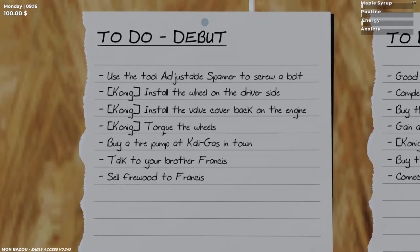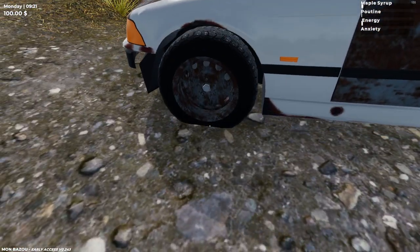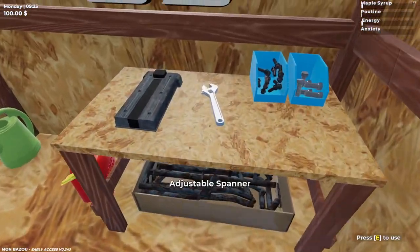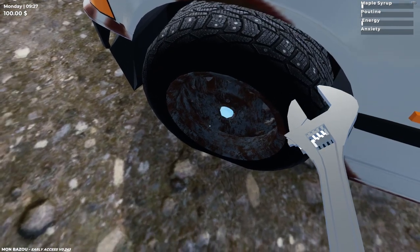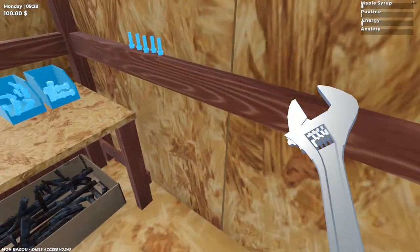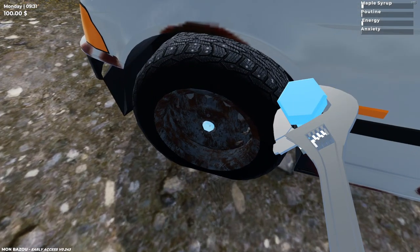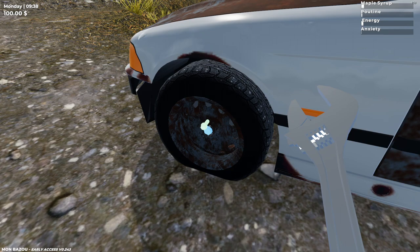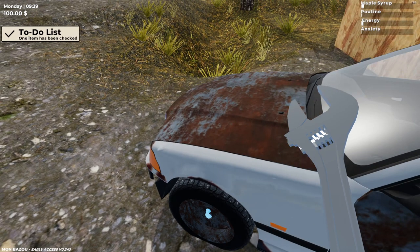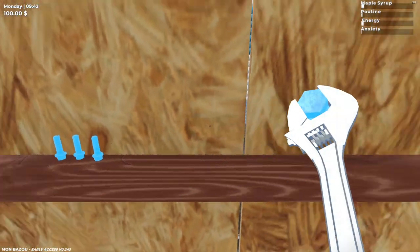First things first — how do I zoom in? D-Pad up. Use the adjustable spanner to screw a bolt. Let's install a wheel — we got a rusted wheel. Hit square to do so and rush on over. Grab the spanner. Is there gonna be a bolt that exists on here? We gotta grab ourselves a bolt — the 12mm bolt. I'll try the 20 first, but I think it's a 12mm. Hold square — that puts it in. Yeah! One item has been checked: screw in a bolt. Let's screw in the rest of the bolts right now.